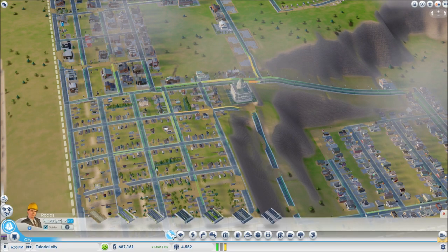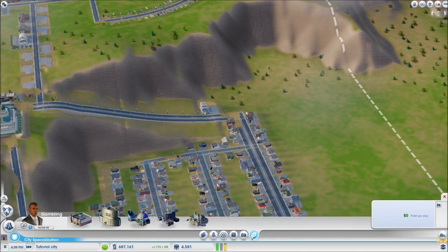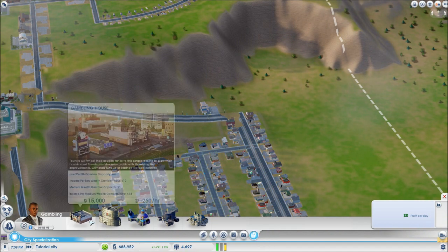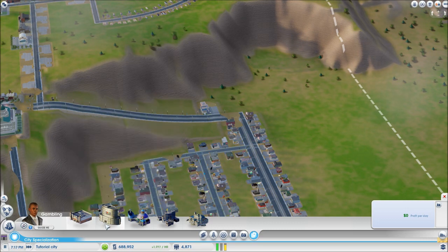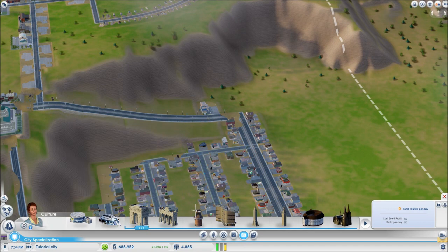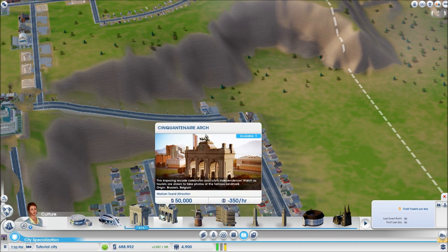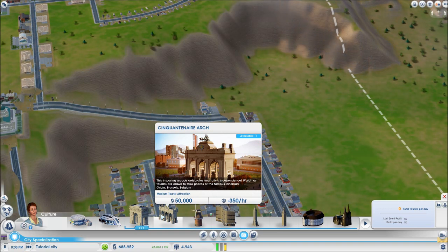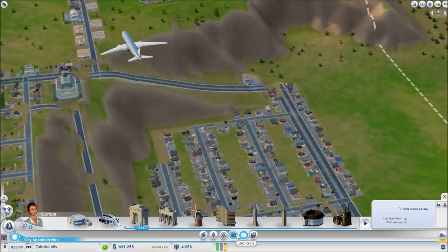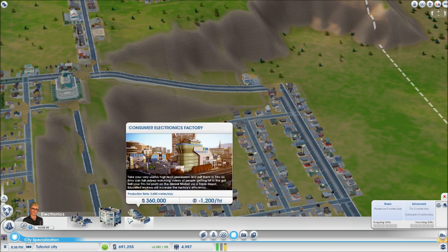Now let's go over some specializations. Trading, electronics, culture, and gambling are available. Gambling will cause more crime, just so you know. These will probably be in your tourism cities and they'll attract a lot of people — casinos cost a lot though. Expo centers are also good tourist attractions for entertainment-focused cities. Electronics requires an education city — you'll need educated workers and a department of education, and eventually you'll unlock a lot of advanced electronic industry buildings.